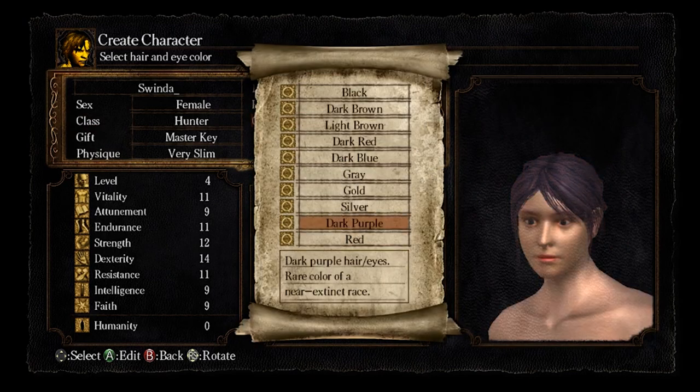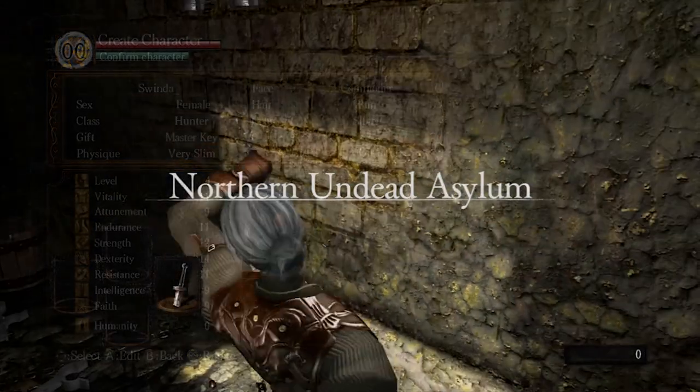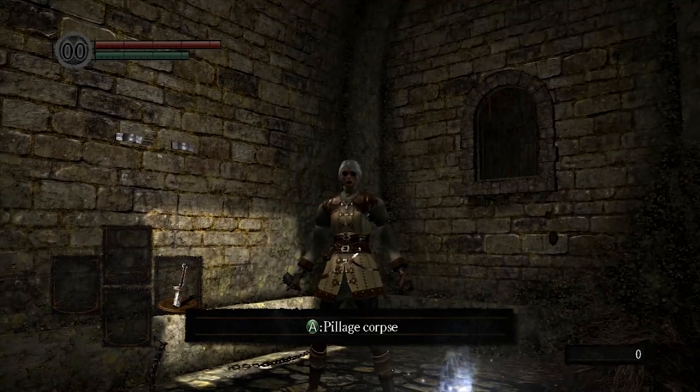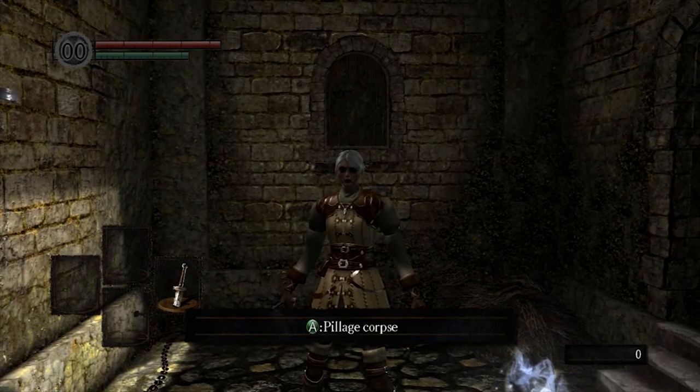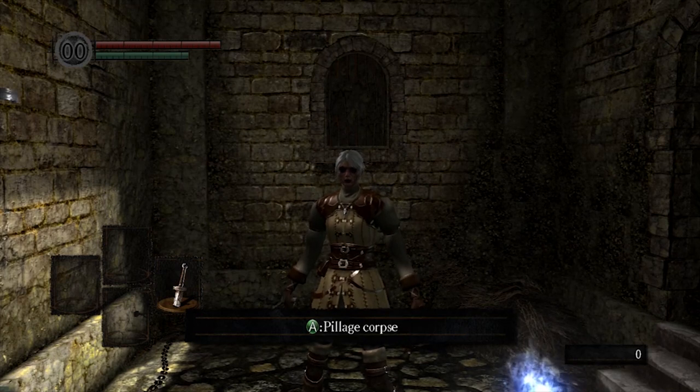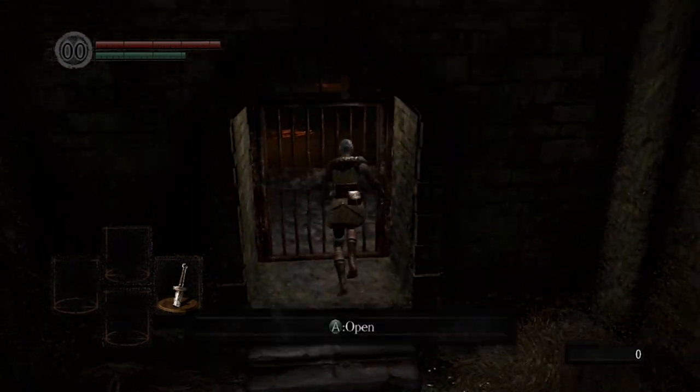You can make whatever character model you'd like to run with. One thing that's important to note is that when you're speedrunning this game, you want to skip any and all cutscenes you come across. Cutscenes count as in-game time and will just add excess time to your timer. So you're going to want to pick up the key and then start running.